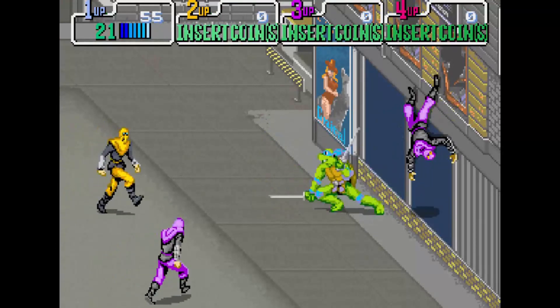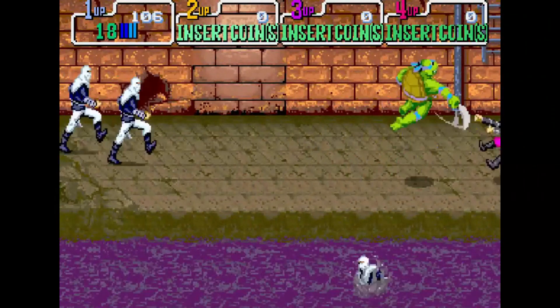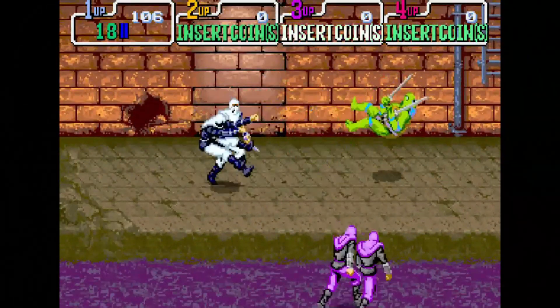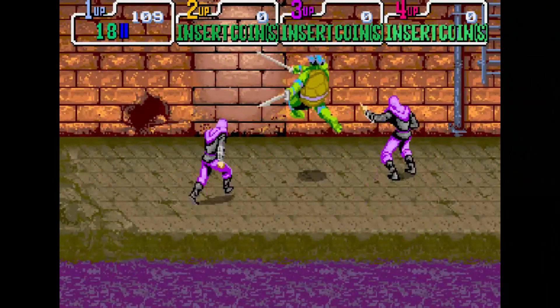The controls are pretty simple. You can do a cool jump attack by jumping and pressing the attack button. Or, by pressing the attack and jump button at the same time, it creates a stronger attack. The only downside is it takes off a bar of health.